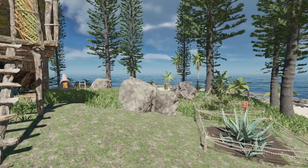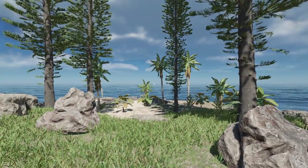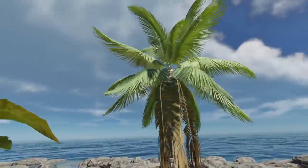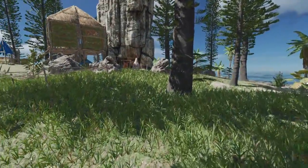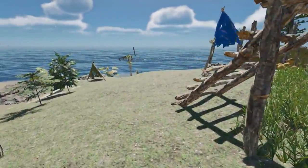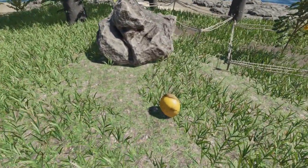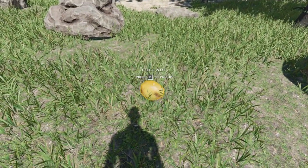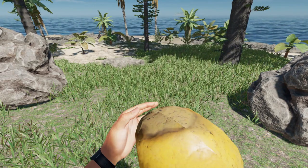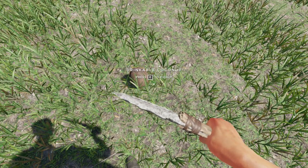Early in the game there are a couple ways to get water. The first one is coconuts. You'll find coconuts in the palm trees all over the island. You can come up to one and look — the coconuts are up in the tree. You can pick the coconuts and store them; they won't go bad like other things. Once you have a coconut, it'll be in your inventory. Press Tab to open inventory, Q to drop it, then get your refined knife and hit it one time.